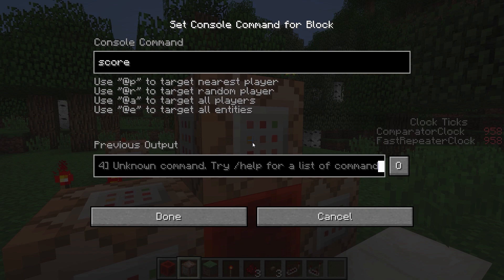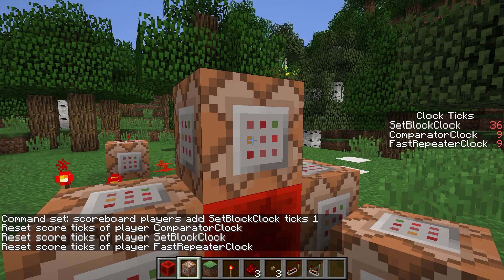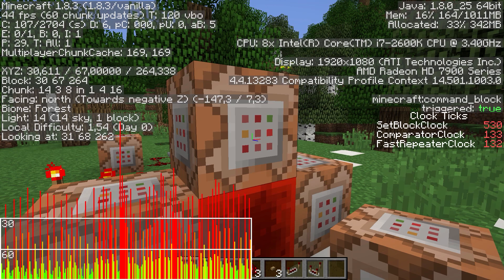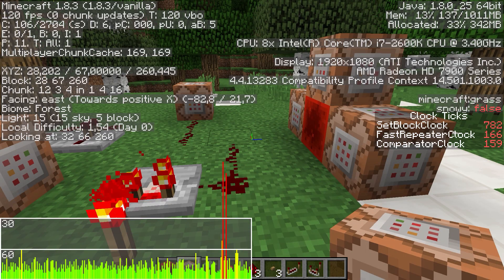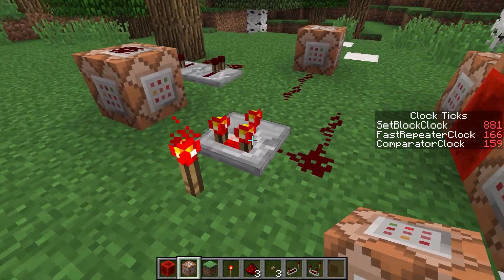Let's set up another scoreboard: scoreboard players add set_block_clock ticks 1, and then reset the scores so we can compare. You can see in the sidebar that the set block clock is significantly faster than the comparator and fast repeater clocks. Our performance has also degraded significantly, but by turning the two redstone clocks off, performance improves dramatically. Even though this clock runs much faster, the set block clock creates much less lag.